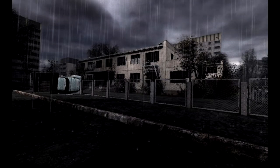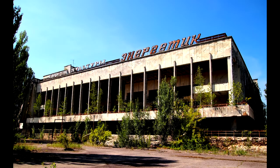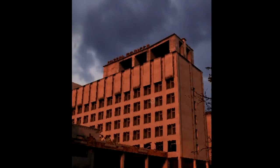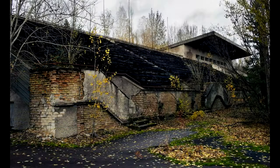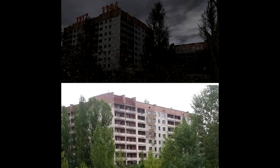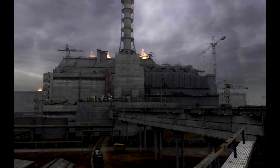Pripyat city as presented in the first game contains the kindergarten, the fairground, the Palace of Culture, the hotel, the stadium, and its specific gray communist blocks where workers from the ChNPP used to live. The ChNPP itself is one of the best portrayed settings in Shadow of Chernobyl, but because you are forced to rush through the last level and there aren't many precise reference pictures, it is very hard to point out every difference and similarity.